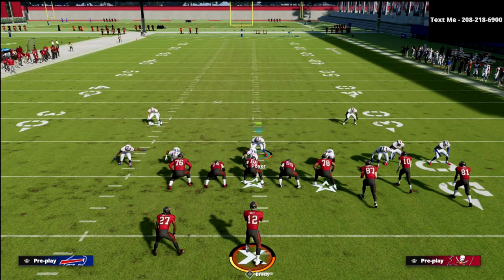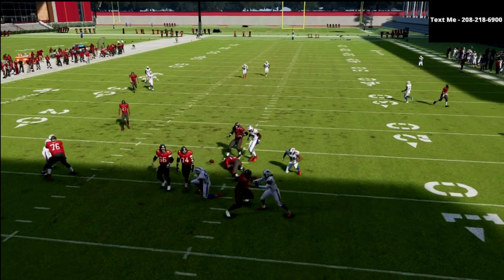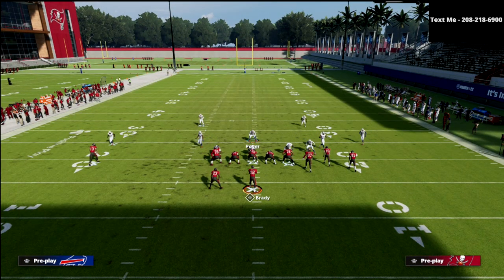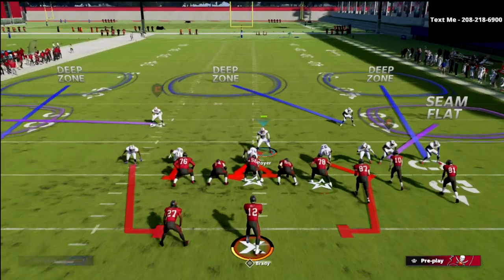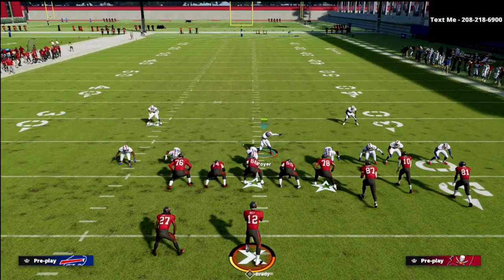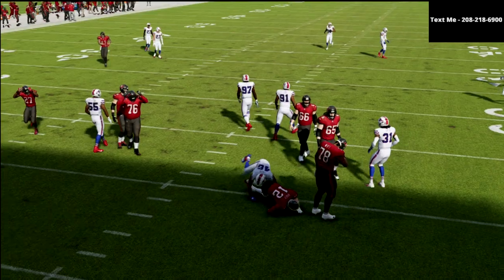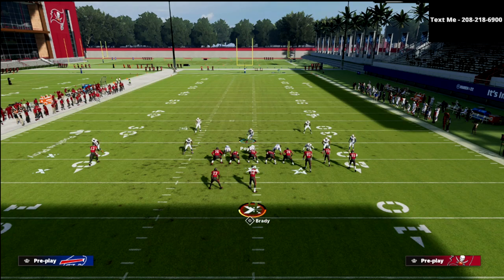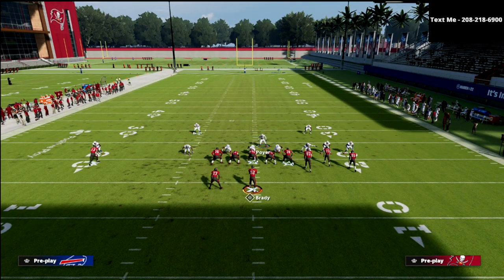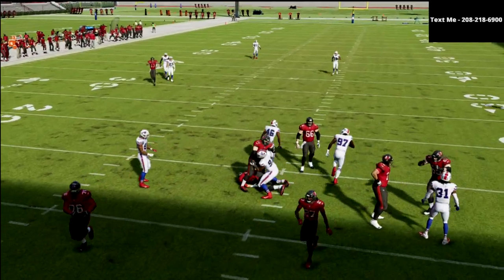And then if you want to put your flats on 30 you could, or you could leave them on default. What you're going to see here is this pressure is going to consistently come off the edge against the Bunch. Now, if you're facing Bunch, you don't necessarily have to spread your line. But if you spread your line, it does help significantly with containing mobile quarterbacks. The pressure is going to come in pretty much regardless of what they do. The cool part is if they block their running back from Bunch, you're going to be able to get pressure. You just want to stand opposite of the running back, and he's going to loop around the running back every single time for a sack.